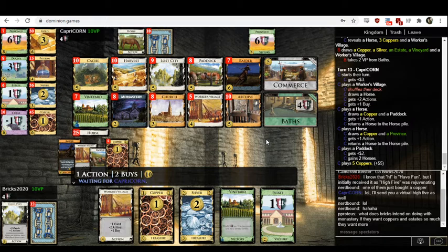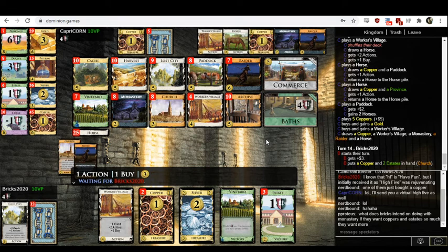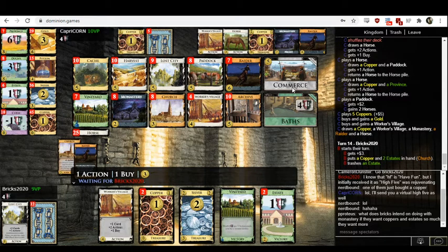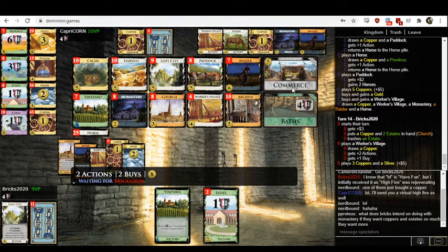Capricorn has hit ten. I would think some combination of the five-cost cards — Archive Paddock, Lost City Paddock, Paddock Paddock — emphasis on the Paddocks. They bought a Gold, which is honestly not that bad. Wait — actually, that's strictly worse than what they could have done. They could have bought a Worker's Village and then Commerce, gaining a Worker's Village and horses from their Paddock play. Worker's Village plus Commerce would have gotten you two Golds. So they basically passed up on a free Gold. My guess is they just overlooked the Commerce play.